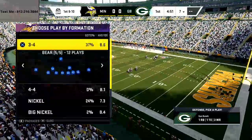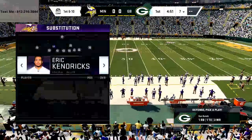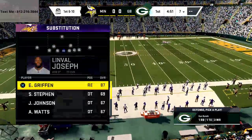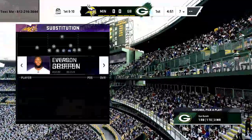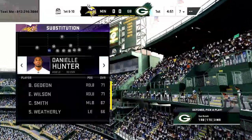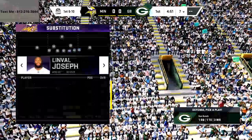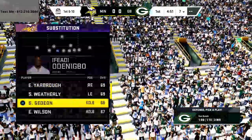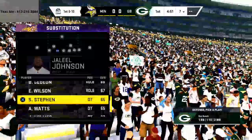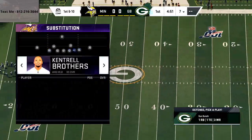For your substitutions — I'm playing with the Vikings, but you can do this with your MUT team — you want to have power move specials. The Vikings have Everson Griffin, a very good pass rusher, and Danielle Hunter. If you have two pass rush elites, you want your edge threats on the outside. For me, that's Daniel Hunter and Anthony Barr. On the inside, you just want really fast guys — put your linebackers in there for speed.